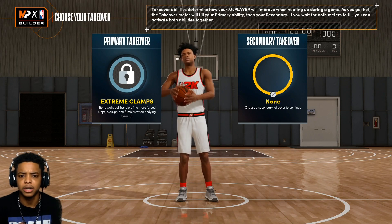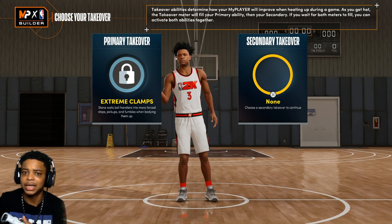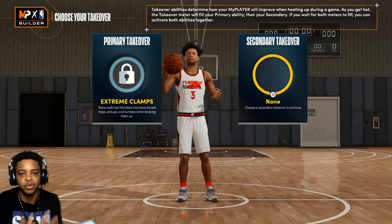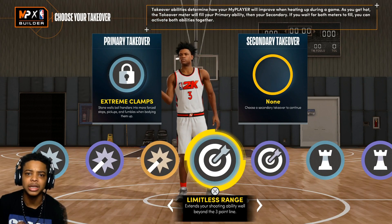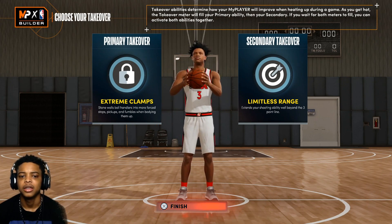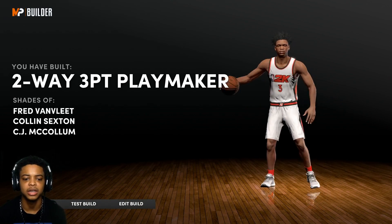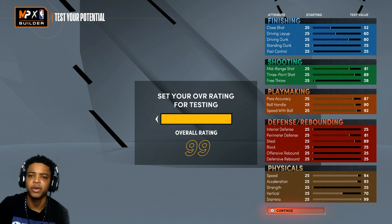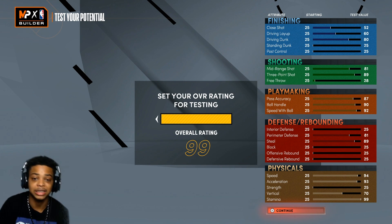I made this build for twos, pretty much — it's going to be good for threes too but I really made it for twos. In twos it's make it take it, so you have to get a stop. In threes you can play make or trade it — threes is worth more points so people like getting 300-rated builds just to keep shooting threes. In twos you need stops, so I go Hall of Fame Extreme Clamps. For your secondary takeover, go limitless range — this is pretty much like a two-way three-point facilitator. The name of the build comes out to a two-way three-point playmaker. I think this build is going to be extremely good — you get your posterizer badge, your contact dunks, an 89 three-pointer, all the dribble sigs and moves in the game, and you're going to be fast as hell.